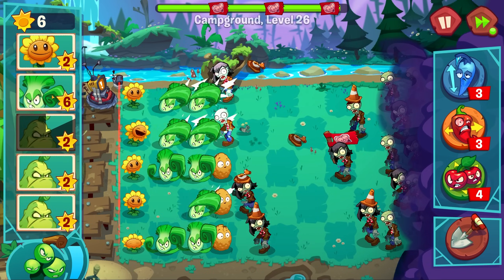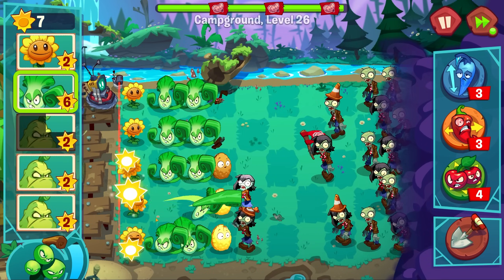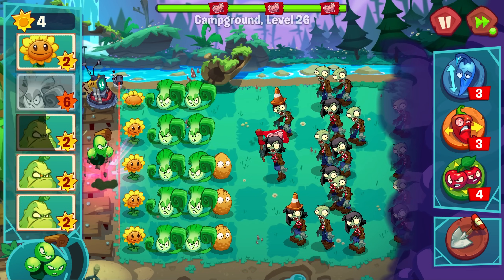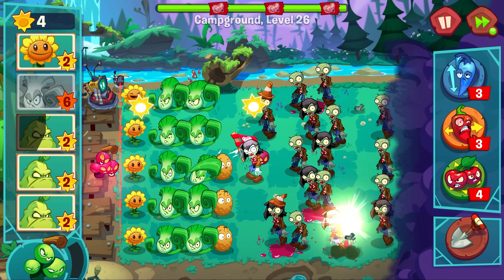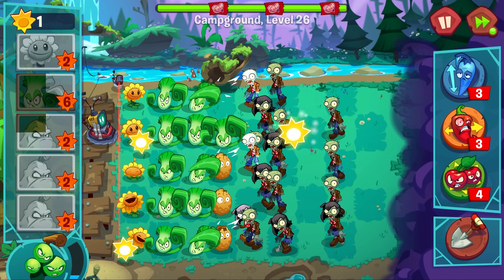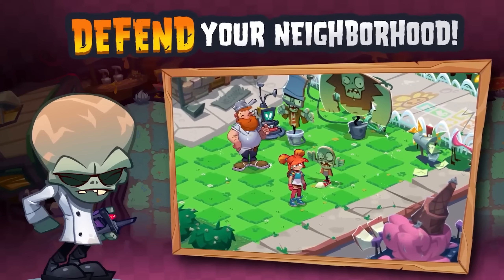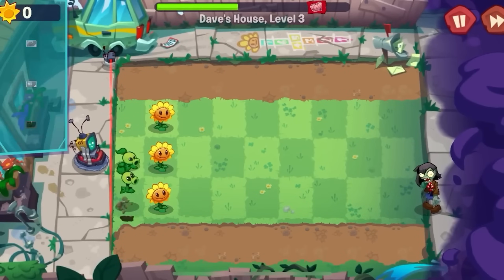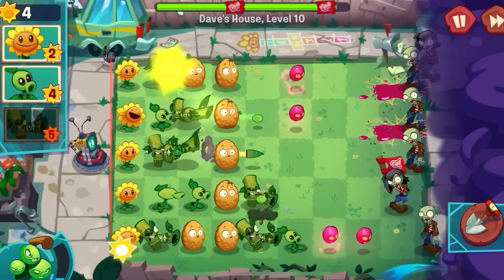These can be improved either by spending in-game currency, or what I think would work better is by completing challenges either in the main story missions, or what I think could work even nicer is specific challenge levels or a series of quest levels. So now that we have garden plot skill trees and a tier system for further upgrading and progression, let's talk about the in-game store.